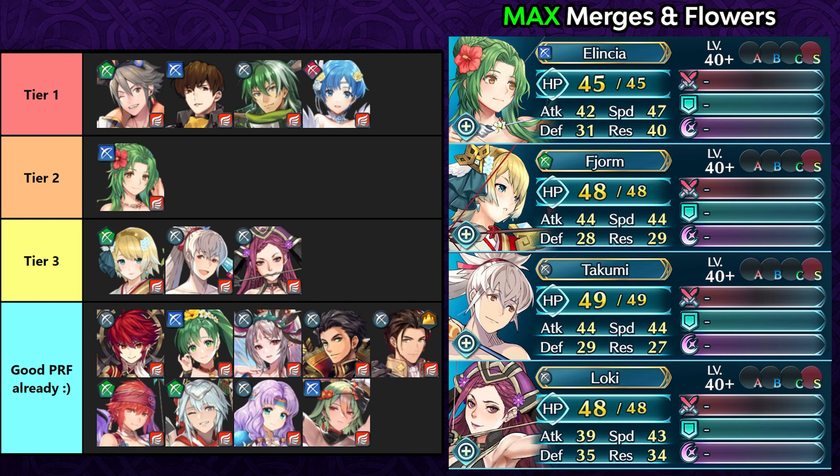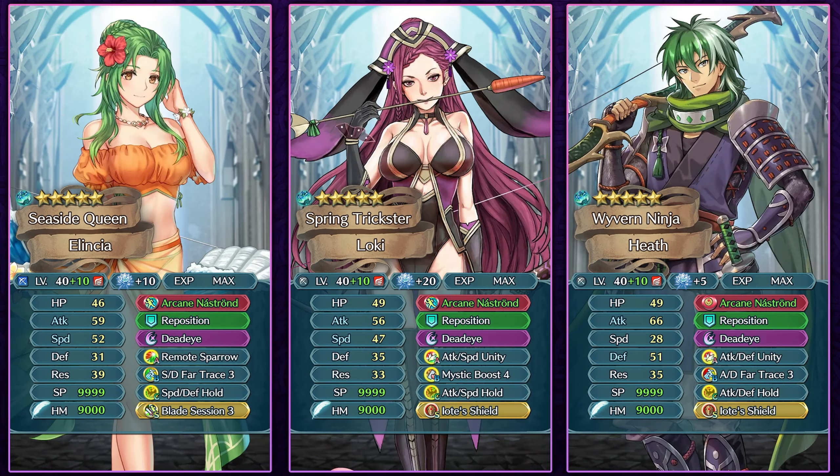Summer Lindsay is roughly tier 2 for bow flyers and will often still prefer White Cap Bow Plus, but the arcane bow is an option for a more mixed phase build. Fjorm, Summer Takumi, and Spring Loki have similar speed stats, with Loki having a lower attack stat compared to many bow flyers. Many bow flyers already have good weapons but will love Guidance 4 from Rearm Tana along with Deadeye and Attack Speed Unity, which they can inherit at the same time as the arcane bow.